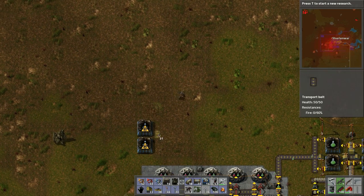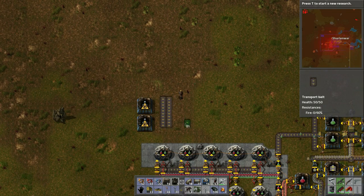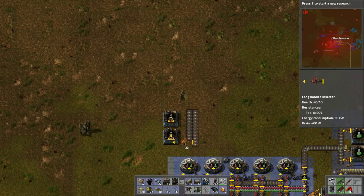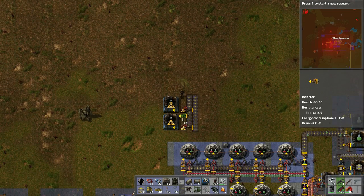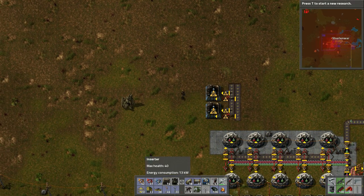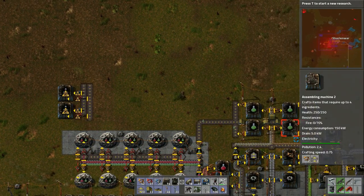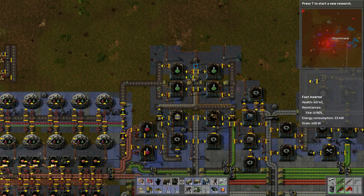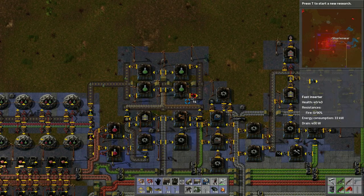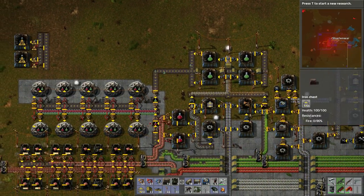Maybe we can do this with two belts — bring the belts in, one and two, with the second one a little longer. We need fast inserters, and then it can output a bunch of blue science packs. This is the thing: you start on one item and before you know it you're making other things on top of that.